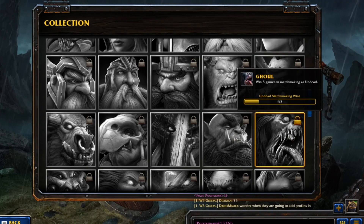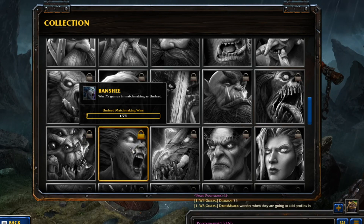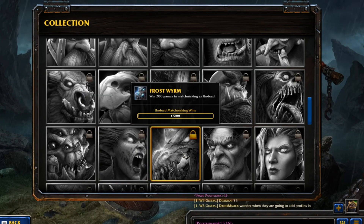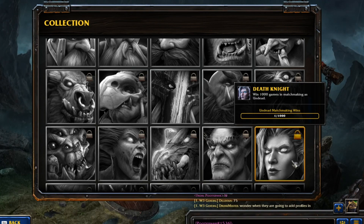Five wins as Undead if you want that portrait. 20 games for the Crypt Fiend Undead portrait. 75 games as Banshee for the Undead Matchmaking portrait. Frostworm requires 200 wins for the Undead. 500 games as Undead for Dreadlord. And 1,000 games as Undead for the top-tier portrait.